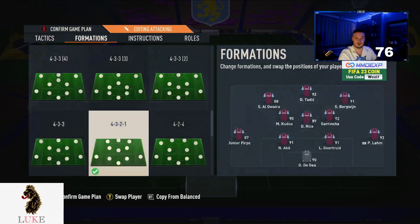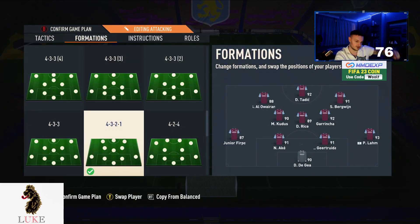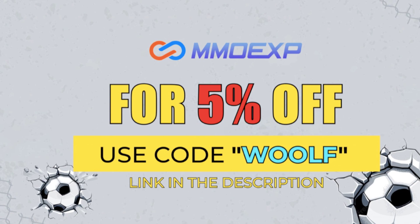The first formation I used is of course the 4-3-2-1. But before we get started, for your cheapest and most reliable place to buy your FIFA 23 Ultimate Team coins, please check out mmoxp.com — link is down in the description below. Use code 'wolf' at checkout for 5% off your order.